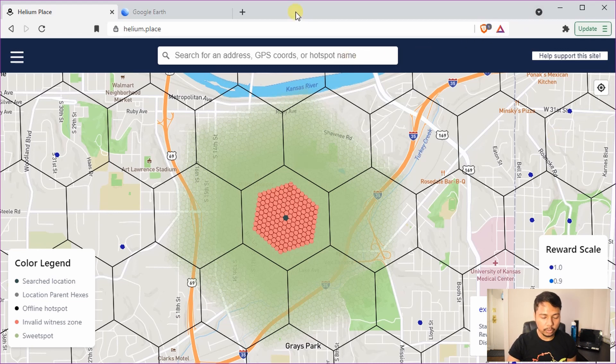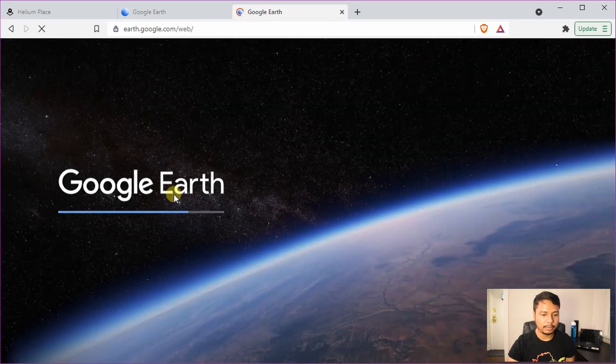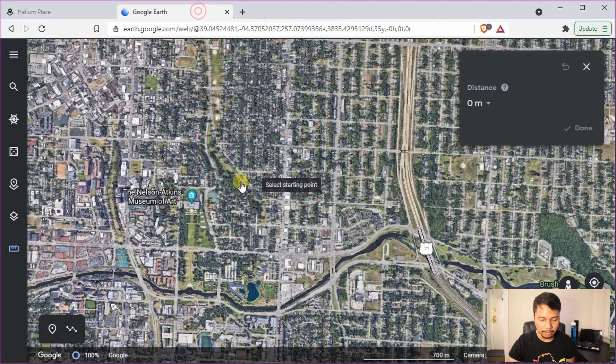The best way to measure distances between two points on the map is to use Google Earth — go to earth.google.com. Let's say you don't have any other Hotspots in your area and you'd like to start from your home or office location. Choose that as the first point, then place your next Hotspot roughly 800 meters away. Make sure there is no major obstruction between the two locations so that signals can travel between them.